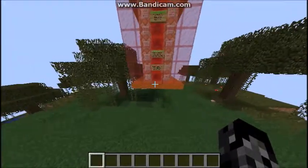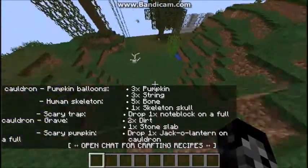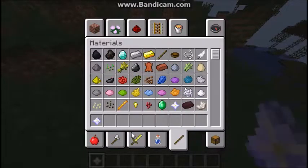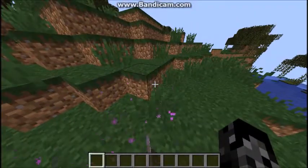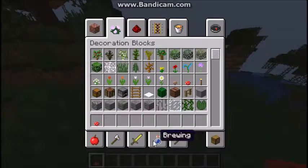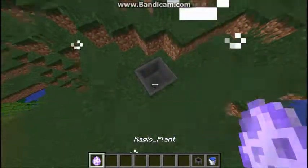Jetzt schauen wir uns die Crafting Rezepte an. Für eine Magic Clock brauchen wir einen Naterstern und eine Clock — die können wir droppen und dann kriegen wir eine Magic Clock. Wenn wir die droppen, wird zwischen Tag und Nacht gewechselt. Für eine magische Pflanze muss ich einen Pilz auf eine gefüllte Cauldron packen — Cauldron und Pilz — und wir kriegen eine Magic Plant.